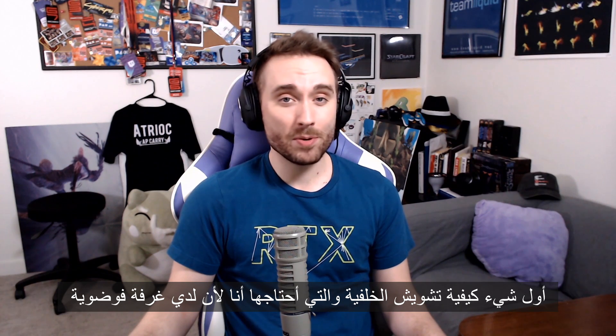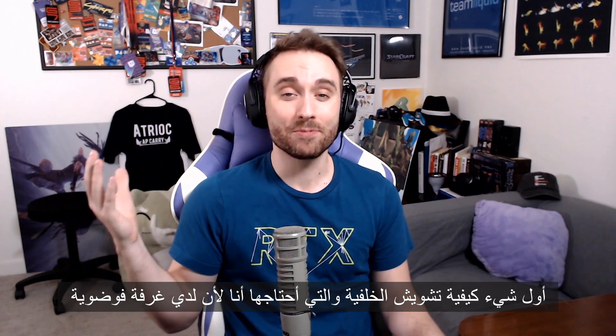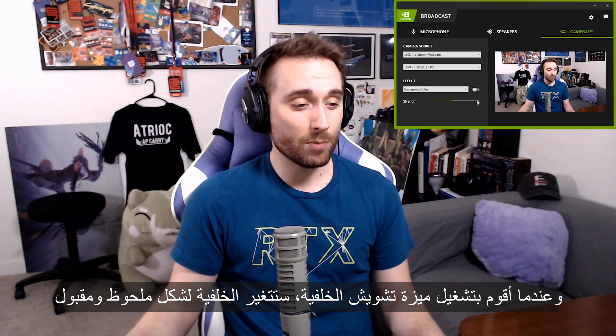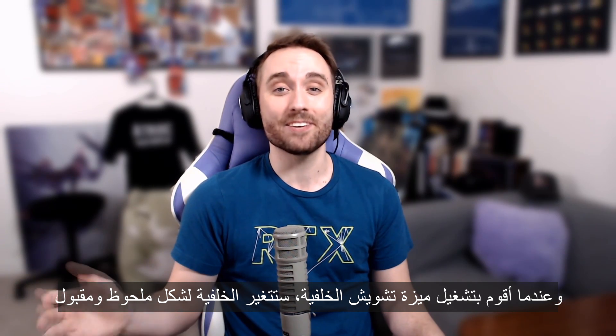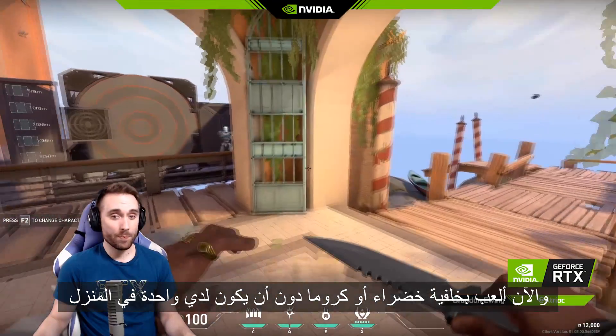First up, we have the ability to blur your background, which you may notice that I need because I'm in a very cluttered and messy room. But when I turn this background blur feature on, all of a sudden I get this really classy effect. Or I can actually replace the background altogether, and now I'm playing with a green screen effect without actually having to have one at home.